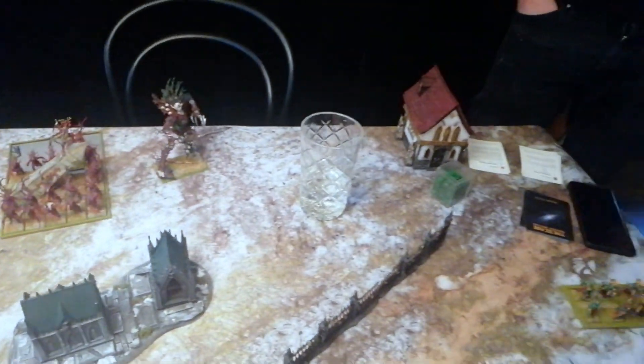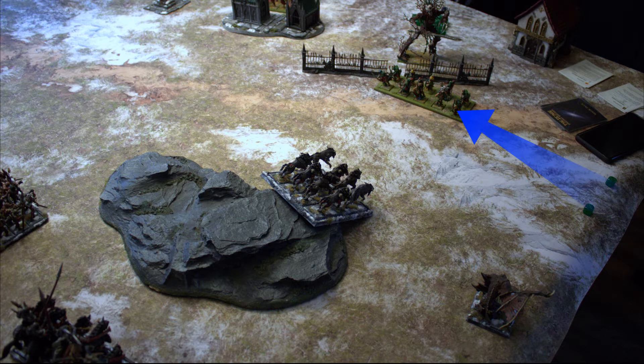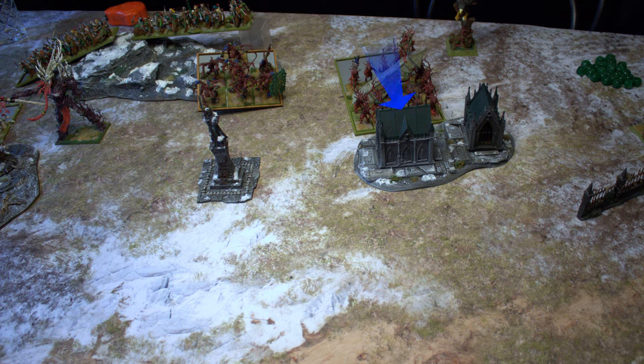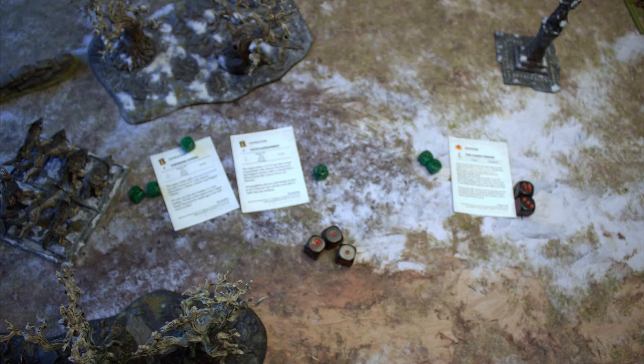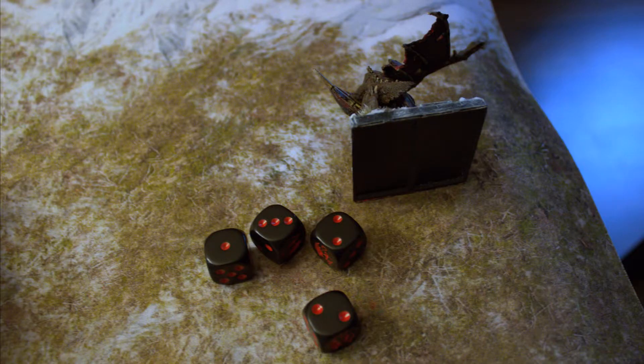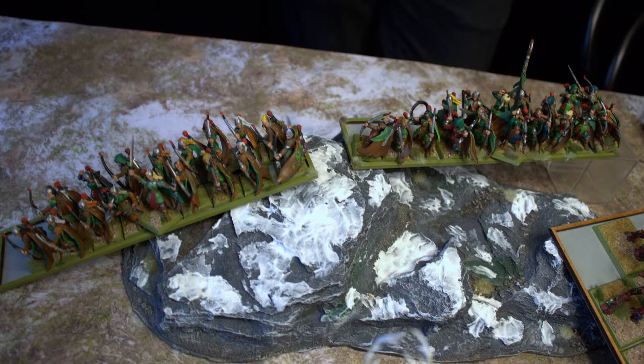Elves Turn 1: no charges. The Pathfinders shy away from the Varkolak, getting as far as they can — half still within short range for strength 4 shots. Everything else moves up a bit. The Dryads sneak behind the ruin. Oaken Throne is cast but dispelled, Fate's Judgment is cast but dispelled, Unerring Strike fails to cast. The Pathfinders shoot the Varkolak, make four wounds — four-up Fortitude save, and it's dead. Then two units of 17 Sylvan Archers kill four Diewolves.